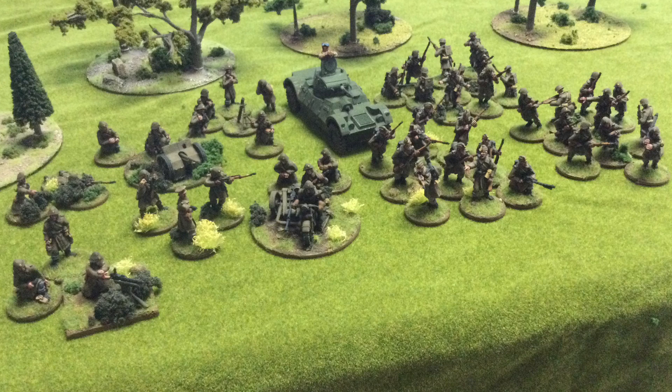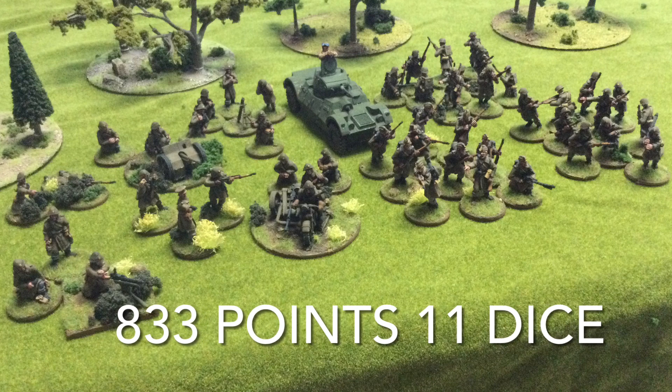Here we have the Danes. Starting left to right from the bottom: an inexperienced MMG, an officer with a man — a first lieutenant with a guy, they're regular — and just behind them the artillery observer with a bugle. Then the bike, which is regular. Three infantry sections: the front one is regular, 10 men, 120 points. Behind them, two identical inexperienced green squads. Then a light armored car, a medium mortar that's inexperienced with a spotter — unique for Bolt Action — a light anti-tank gun, a 37mm Bofors, and a sniper squad. Total: about 833 points and 11 dice.